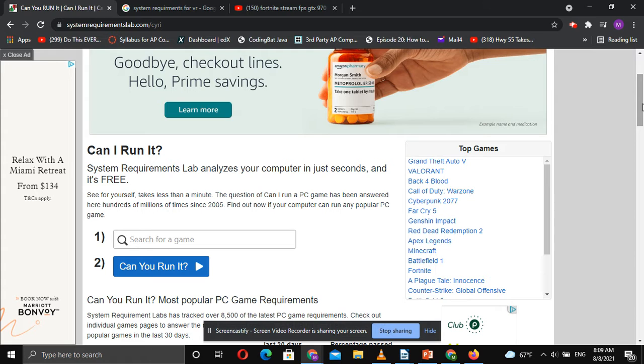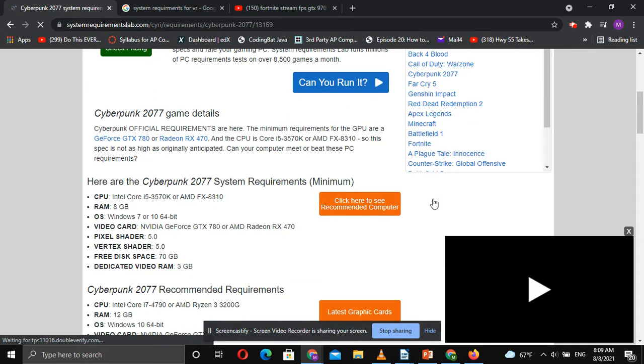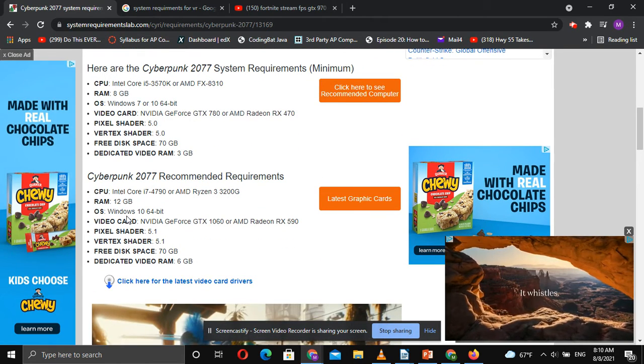As we said in class, the CPU and memory combo can sometimes be different than what they'll have here. For Cyberpunk 2077, scroll down and read it — it says it requires a 1060, a 590, all this stuff, which is great.